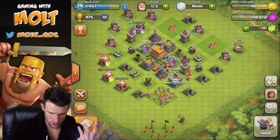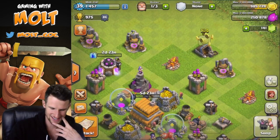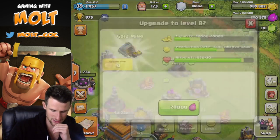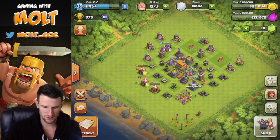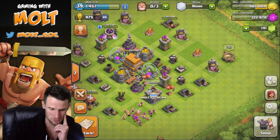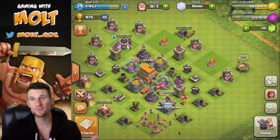We have one more builder free — it's a gold upgrade. Let me see what we can do. We can't upgrade the spell factory right now — looks like they're all level seven. Let's go ahead and upgrade this elixir collector; that'll be done in a day, so by this time tomorrow it'll be done. That used our elixir, but that's fine — I'm going to need more gold once we hit Town Hall 7 anyway, so I might as well start saving it up.